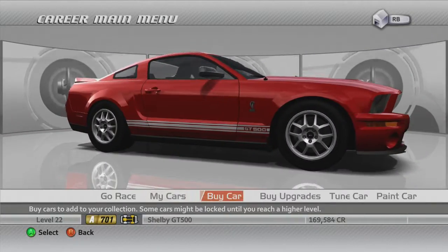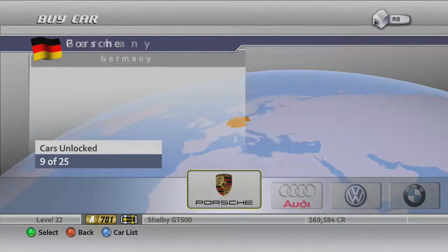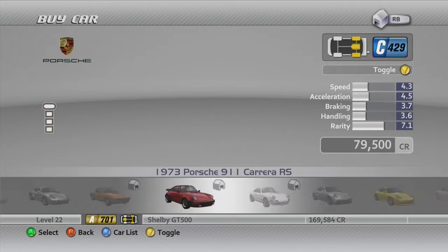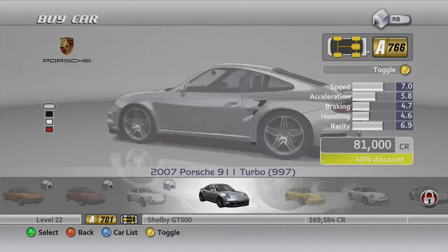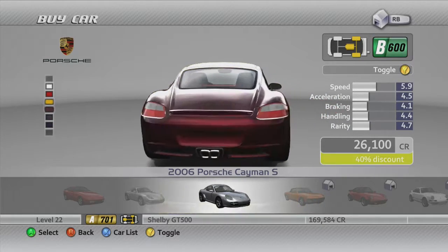For that of course we will need a Porsche, and while we have a few in our garage I still think we're going to go out and buy ourselves a new one. Now Porsches cost a lot of money as you'll probably be aware, so I was going to go with the 911 Turbo, however I think I'm actually going to go with the Cayman because I kind of like the Cayman a bit more.